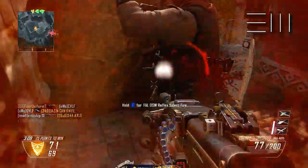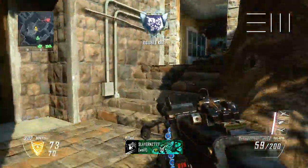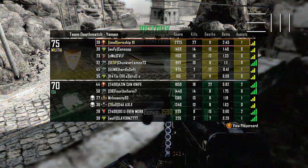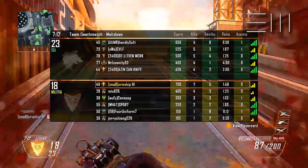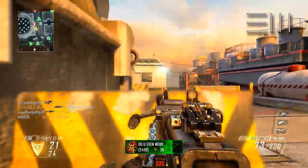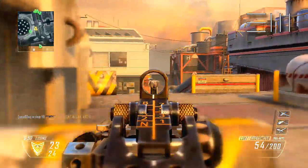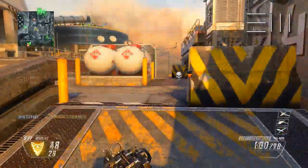With the first attachment making you feel stealthy, you want to take out your opponents quick and accurately. The next attachment we will use is Quickdraw. This is a big bonus when slapped onto the LSAT because it makes aiming down sight so much faster, and with LMGs, any perks or attachments that make you faster in any way is a huge advantage. So using Quickdraw, if an enemy does catch you by surprise, you can aim down sight and spray with the huge magazine clip the LSAT has and have a very good chance of winning the gunfight. And thanks to the Suppressor, the enemies won't even have a clue where you were shooting from.